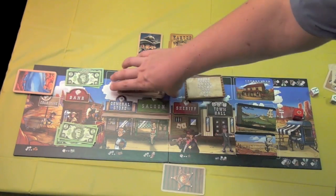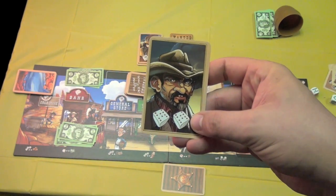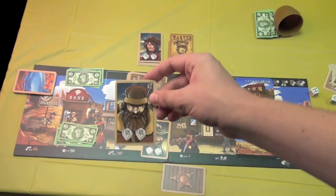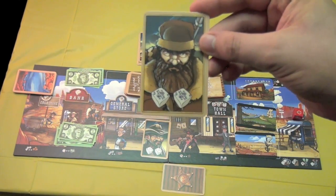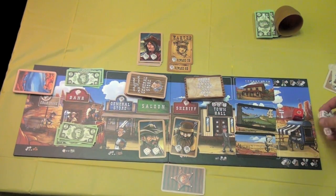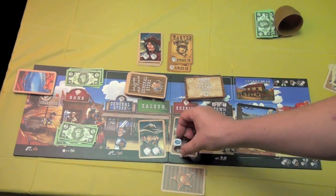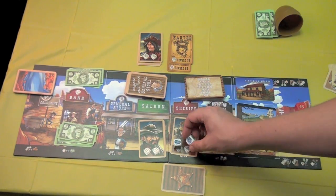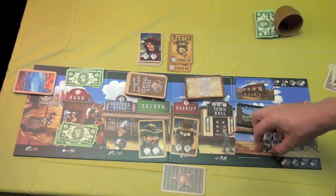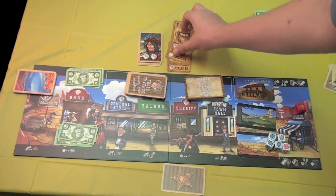At the saloon, you can still steal cards like normal, or you can rehire an outlaw — the top outlaw card from the deck. For example, this guy has two ten of hearts on him, while this one has two jacks. You put these cards in front of you and can use them whenever you want. Before you roll, you can declare that two of your dice automatically become jacks. This is really useful, especially if you already have two jacks. Once you've used them up, they go to the won-it section.